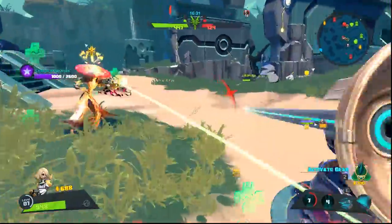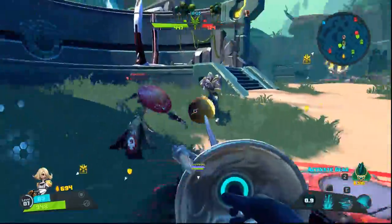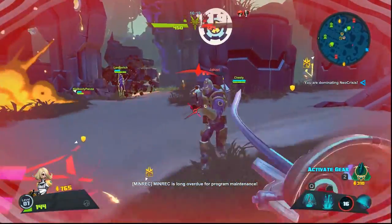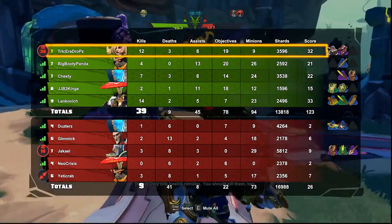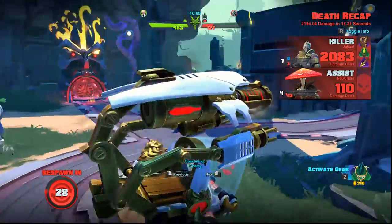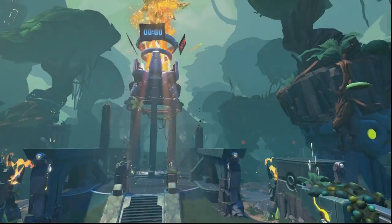Seeing Oscar Mike with the Miko again — I ignore Oscar Mike, hit him a couple times, then go straight for the Miko. Miko can't really heal himself — he heals by healing others — and I take him down. I start working Oscar Mike immediately but I'm low on health; Oscar Mike takes me down. I get the assist on the friendly kill. So far: 12 kills, three deaths, nine objectives, nine minion kills.